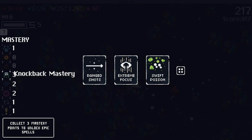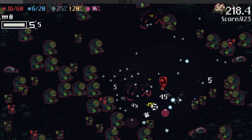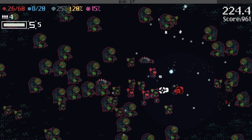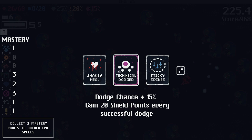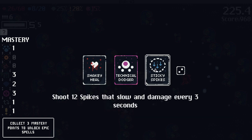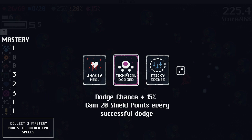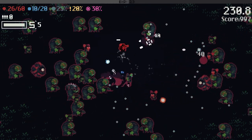This gives plus one dodge mastery. More poison damage, more speed, more dodge chance — get that mastery. I need those epic cards. My damage does seem to be pretty good for now. I could heal but lose damage — that seems terrible. Dodge chance 15%, gain 20 shield points every successful dodge. Is there a dodge mechanic? There's no dodge roll, but your character can sometimes dodge a hit. The epic card for dodge is in purple.